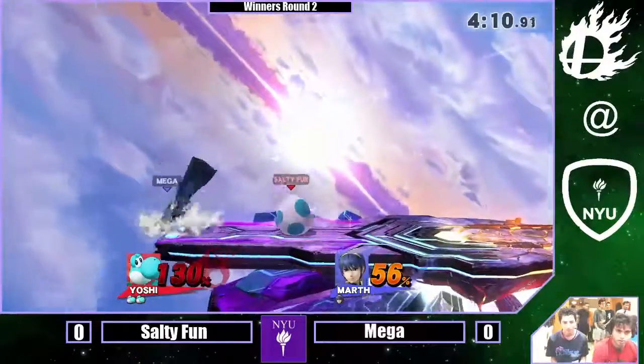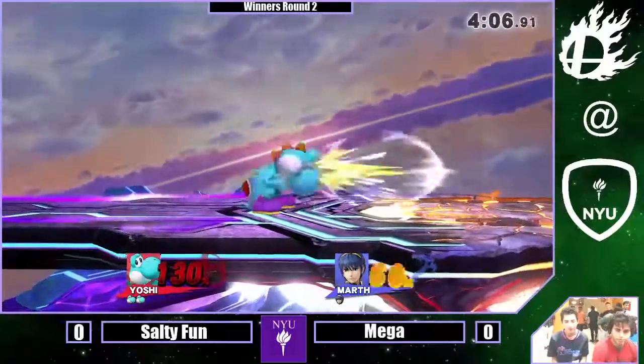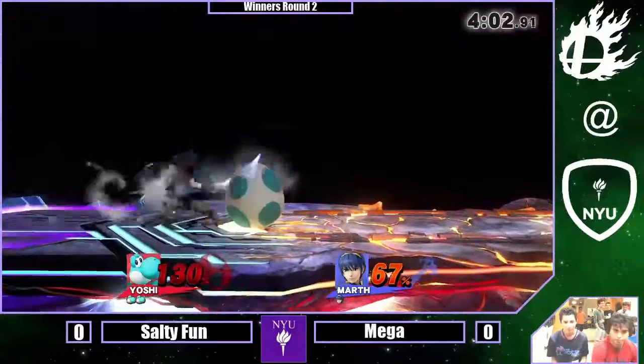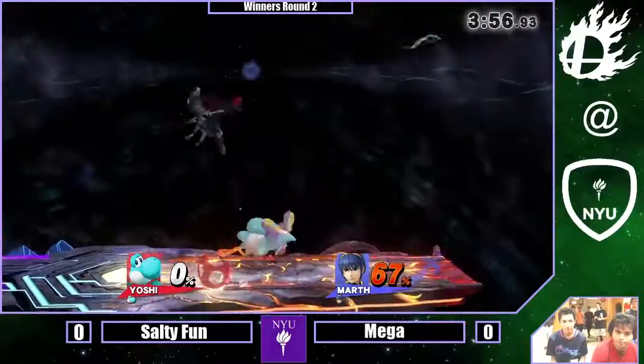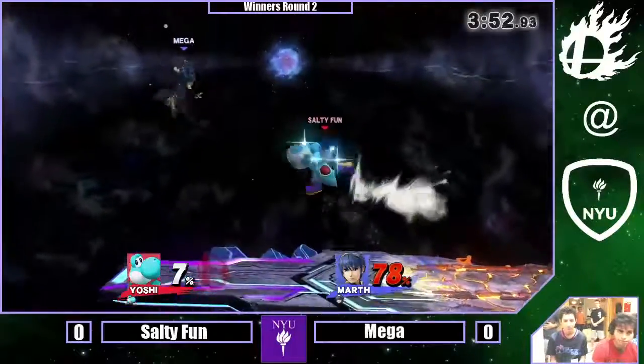Reaching really hard, he fully charged that F-smash. Salty Fun calculates the proper punish, getting behind him and getting the last hit of back air. Gravely into jabs, continues falling — he whiffs the down-B punish, fishing for the kill, but it actually worked out. After whiffing a down smash, finding the F-smash to get the stock. Now here we go — more Yoshi stuff.